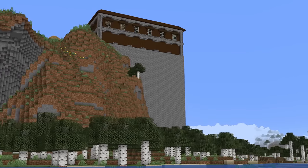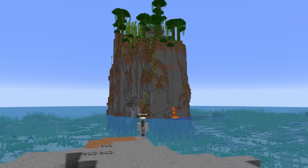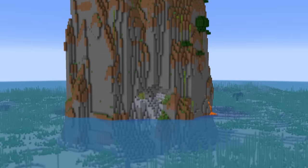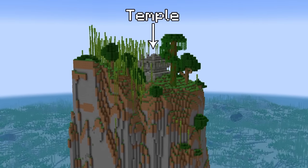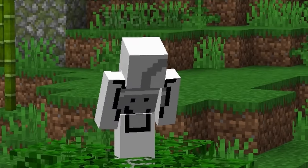But that isn't the only seed with a structure chilling dozens of blocks in the air. This seed has you spawn on a small stone island, but when you turn around, you see this crazy looking water monolith with a lone temple on the top. It kind of makes me just want to leave everything behind and live off the grid.